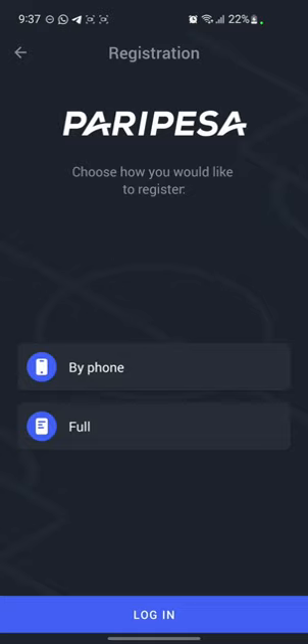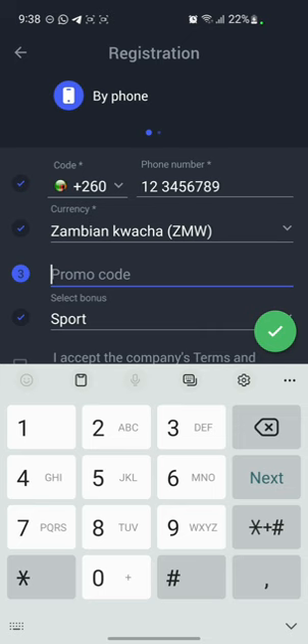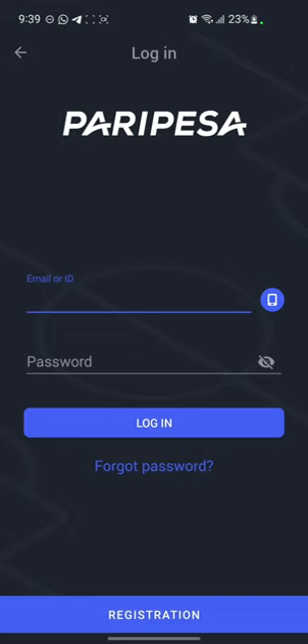Go and register by phone, put in your number, then put in the promo code — the promo code you can use is 'Buona'. The promo code will give you 100% of your first deposit, so if you put in 100 dollars you get an extra 100 dollars. If you put in 100 quadra you get another 100 quadra. Accept the promo code, then click on the green button. Once you register, use those details to log in.